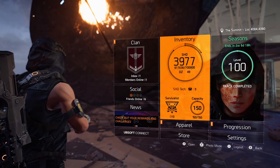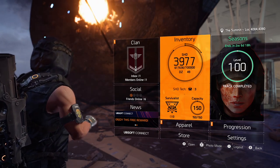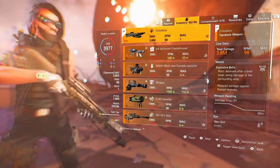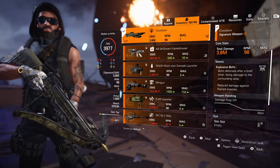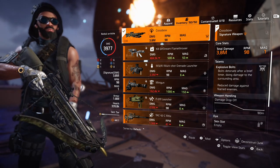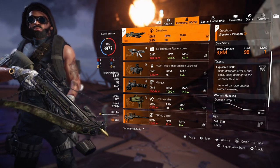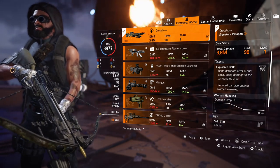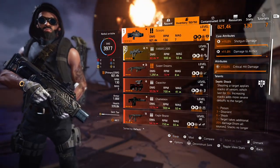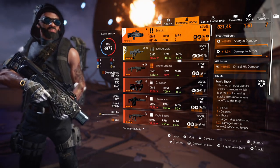Without further ado, let's get into it. I truly believe this is one of the best legendary builds in the game right now. Please don't come at me in the comments about using a four-piece Bulwark set — I know how it works, but there's a reason I'm using improvised gear. For specialization I'm using Survivalist because it provides extra protection from elites, and that is absolutely must-have if you're fighting legendary difficulty mobs.